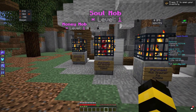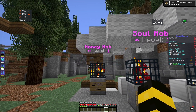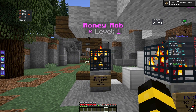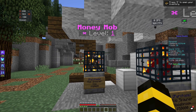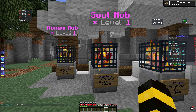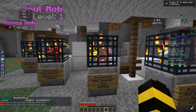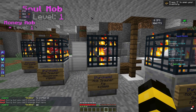You also get soul mobs and money mobs — you can see they have a little title over them indicating which they are. Money mobs are mobs whose heads sell for a lot more than normal mob heads, and soul mobs just give you more souls in general. You can only use the soul mob and the money mob once you've reached a hundred percent with your pig headhunting level.